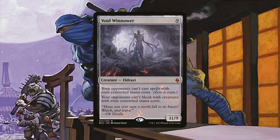Void Winnower also provides interaction by preventing interaction. Sometimes the best offense is a good defense. Preventing our opponents from casting spells with even casting costs not only prevents most board wipes from being cast, but most mana rocks as well, since most of them cost either 0 or 2 to cast. So getting this early on is quite harrowing for our opponents.